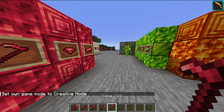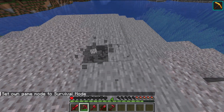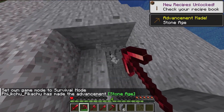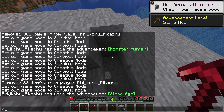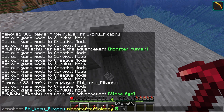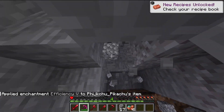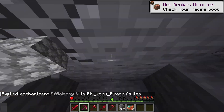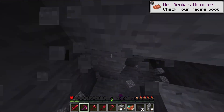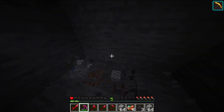The cool thing about Ruby is it gives you Haste. Let me show you over here. With Efficiency 5, you can see it's not instamining the copper. But it can instamine stone — I don't think it can do deepslate, because deepslate is a bit harder.